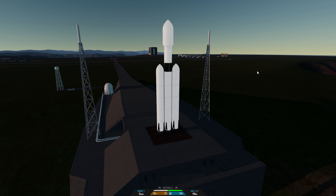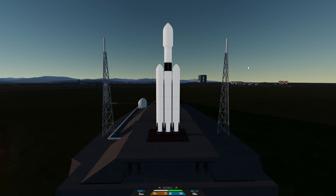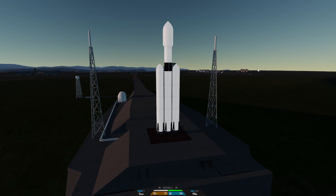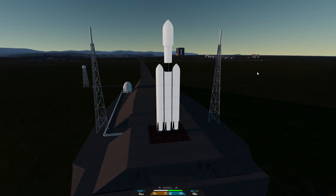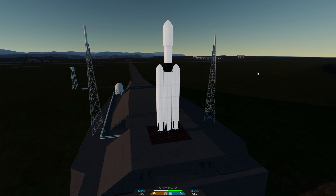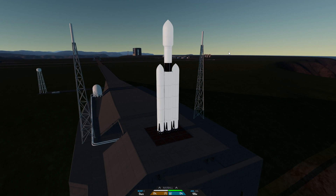It can cause an explosion, which would be pretty spectacular, but obviously a failure like that would cost money and time in our realistic Simple Rockets 2 career. There we go — fuel loaded, continue mission. The computer is getting the readout that the fuel has been loaded successfully, there's been no failure, and we can continue the mission.